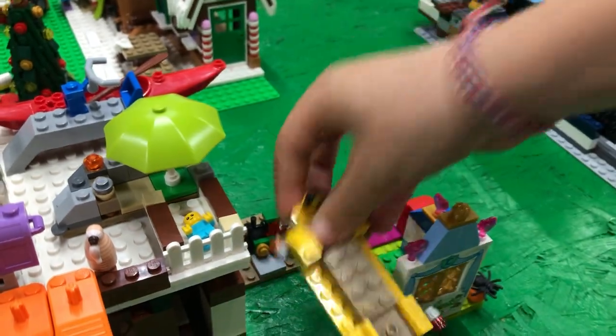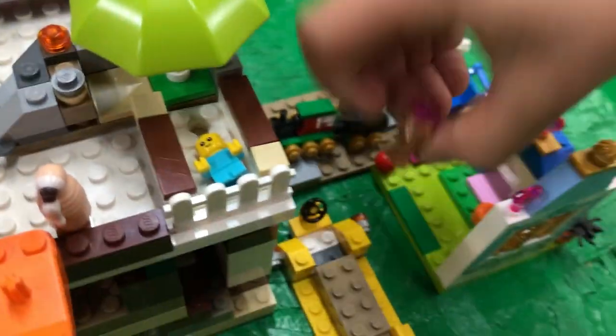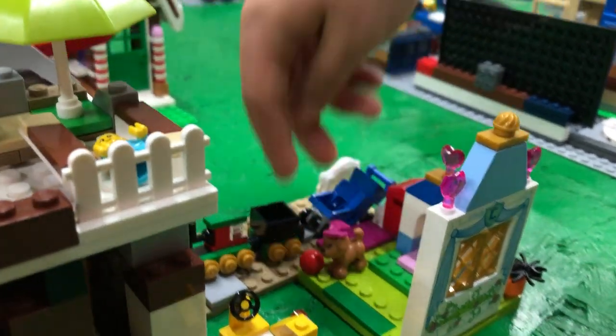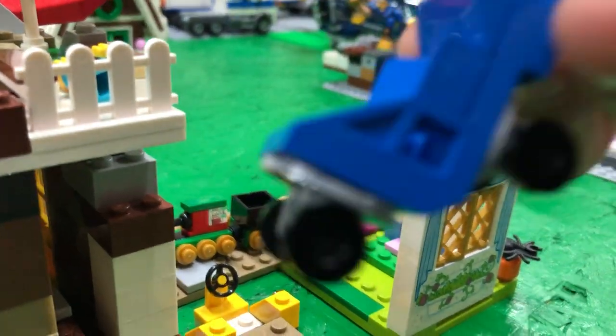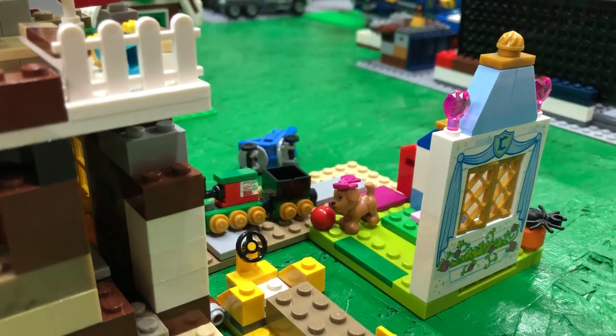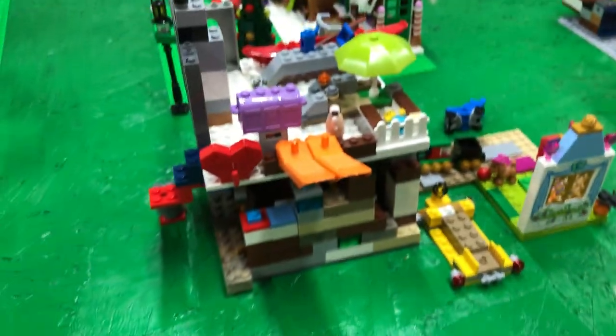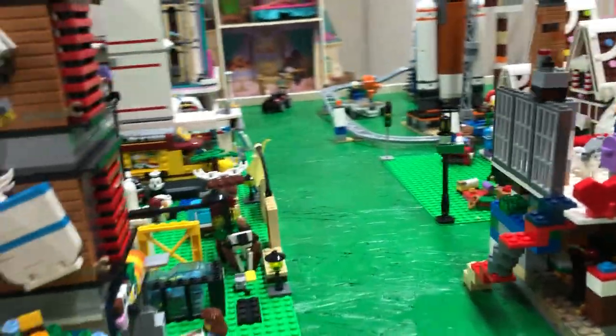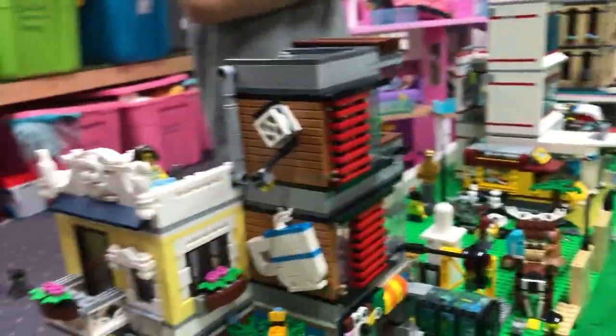And then this is Isla's other dog. This is her bowl. And then she got a stroller for her baby. She got two guard dogs, which came from a stroller pack. Then we got her mailbox and a stroller.